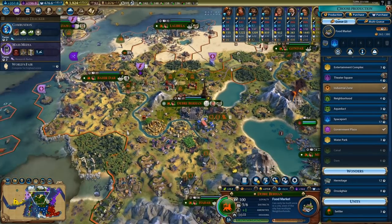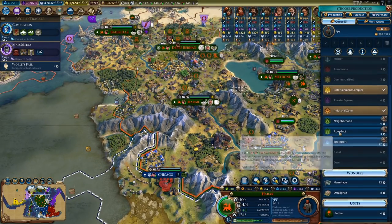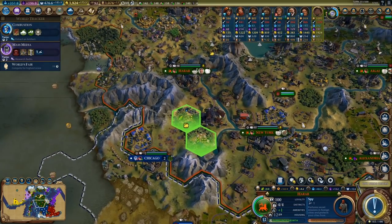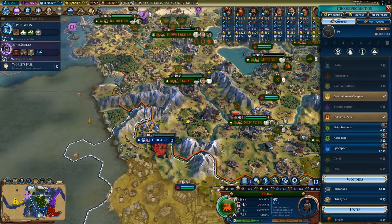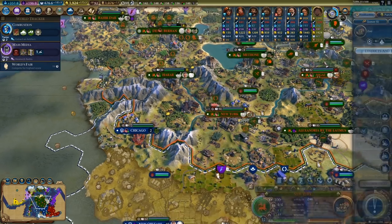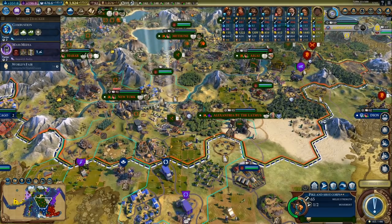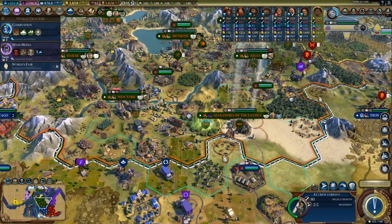Does this city actually have the space for a spaceport? No, not really — I would have to remove the forest and the lumber mill, and I'm not quite willing to do that. There's another pike and shot — so that's another army.